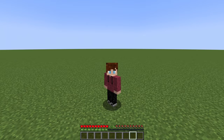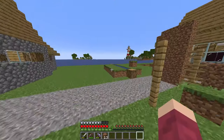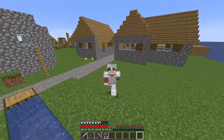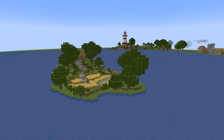Now, this might all seem like quite a bad thing, but it makes super flat worlds so much more interesting to play on, mainly because you have no full idea on what to expect with each update. So at this stage, you've got a super flat world, got some stuff, and maybe even got a plan on what you're going to build.